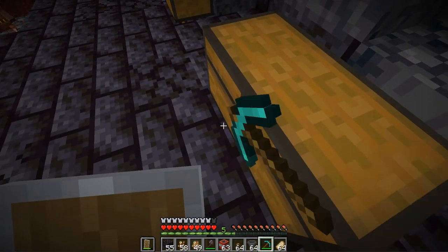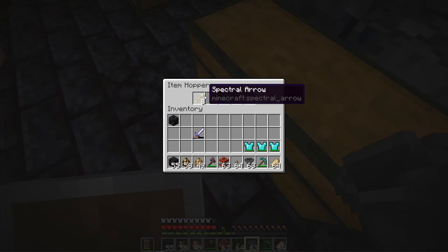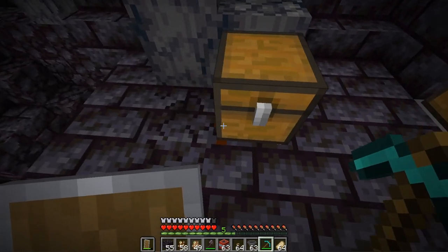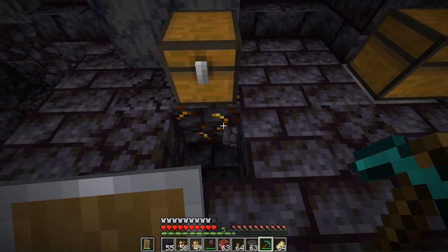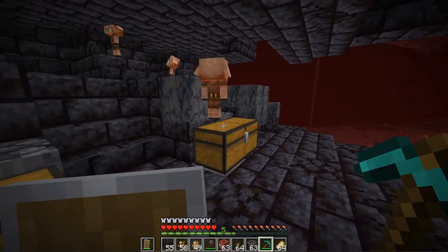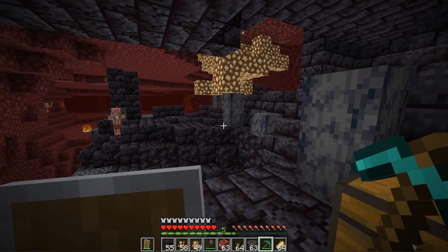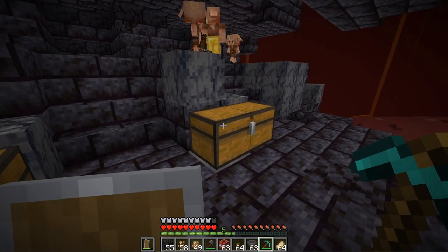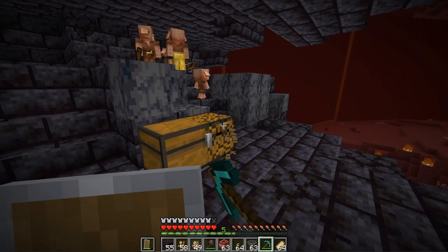Another way to get items without them knowing is by putting a hopper underneath the chest. This will pull items into the hopper and you can take them out without the piglins getting mad, with no chance of them taking your items. This method is kind of slow though. Also in 1.16.2, sometimes underneath the chest will be a gilded block — any type of gold block mined by the player will alert piglins and they'll come in to attack you. This includes gilded blocks, nether gold ore, and gold blocks. They'll even get mad if you break the chests by hand.